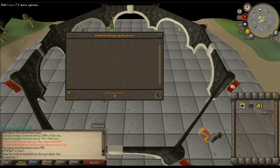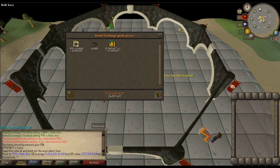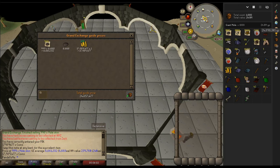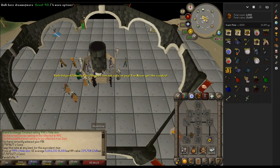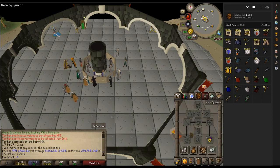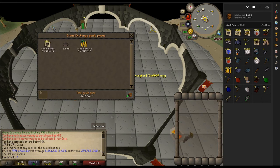Having sold everything, the total price check comes out to 24.65 million. Looking at the Loot Tracker, there's about a 240k difference — 212k of that is from Big Bones which I buried as I went, and I lost a few Sharks from inventory space. Looking at the cost of supplies: 262 Prayer Potions, 130 Staminas, and just under 50 Super Combat Potions — that comes out to about 4.1 million. So the total profit from 1,000 Moles works out to just about 20.5 million, which is not bad — just over 20k average profit per kill.